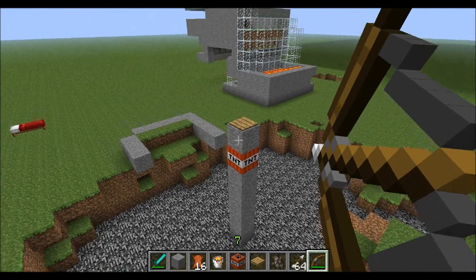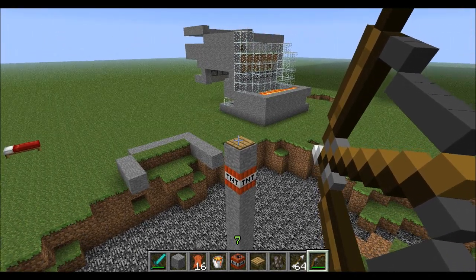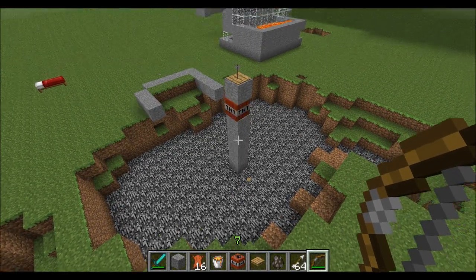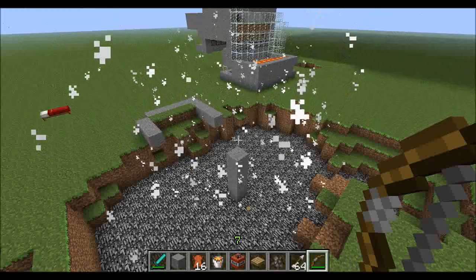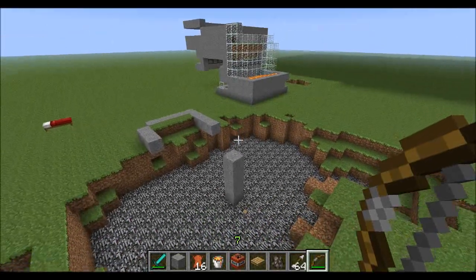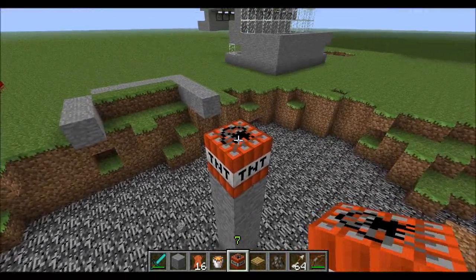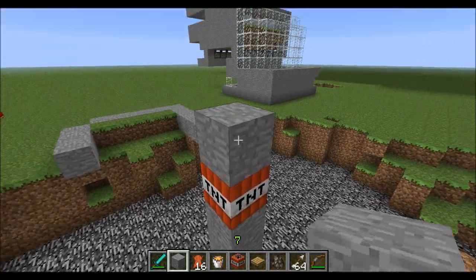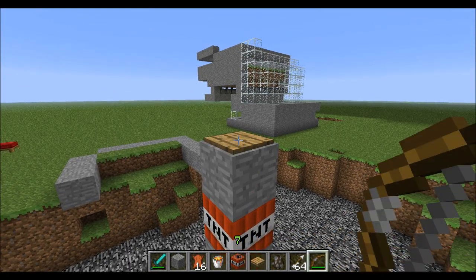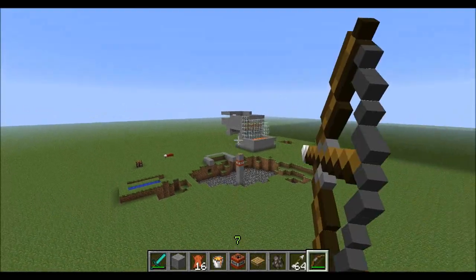We have TNT under a block with a pressure plate. The pressure plate can now be activated by an arrow. So now you have distance abilities to activate your explosions. No longer do you have to wait for the person to be right next to you.